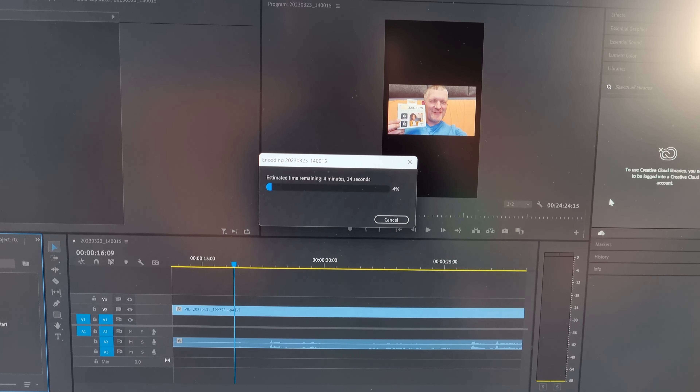Red Dead Redemption 2 on maximum settings — wow, looks amazing. Now at 4K — holding 60, 64, 65 frames per second. Not bad. 60 frames per second for Red Dead Redemption 2 at 300 watts power consumption.